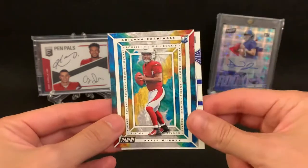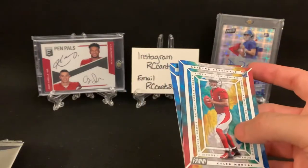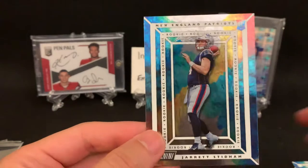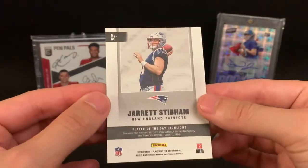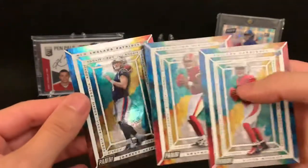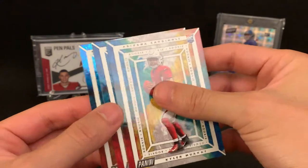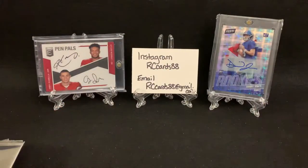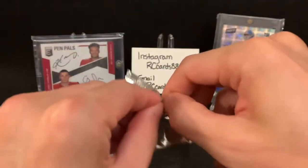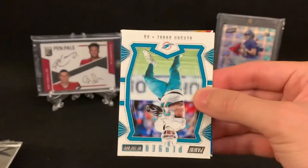We've got a Lamar Jackson base, and check that out — a Kyler Murray rookie. We've opened three packs and gotten a Jared Stidham that has foil on it — maybe a chrome or refractor. Let me know in the comments if you've opened these before and know what the Stidham is. We've also got a Kenyon Drake and an AJ Brown rookie card. Either the rookies are pretty common or we're getting extremely lucky — four packs and four rookie cards so far.